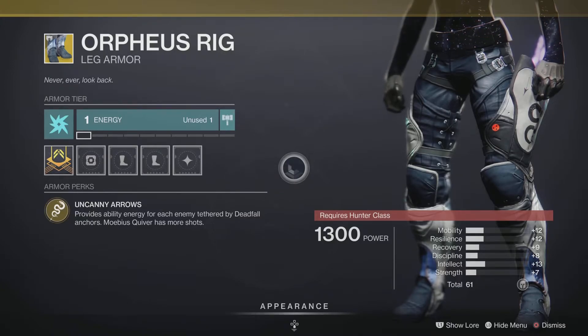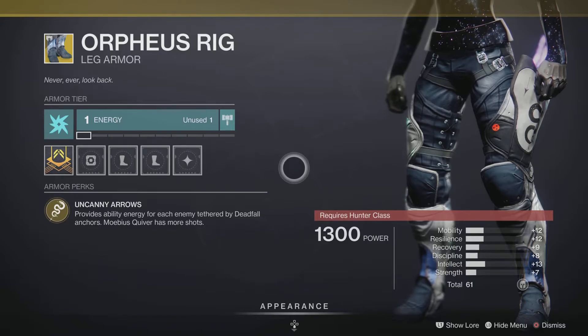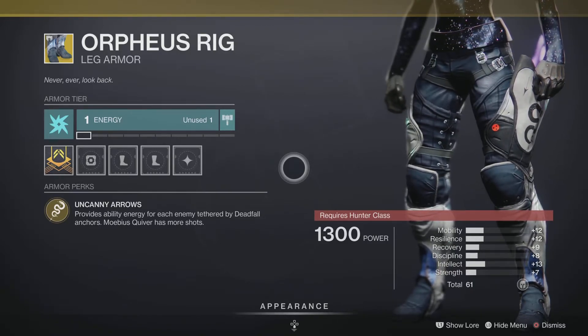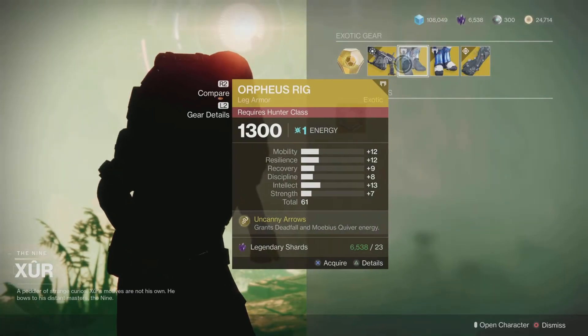Next up we have the Orpheus Rig, exotic legs for the Hunter class. It comes with the intrinsic perk Uncanny Arrows, which provides ability energy for each enemy tethered by Deadfall anchors, and Mobius Quiver gets more shots. If you're rocking that void class, this should be your go-to exotic. Excellent in PvE, excellent in PvP — you can't go wrong with the Orpheus Rig if you are rocking the void class with your Hunter.